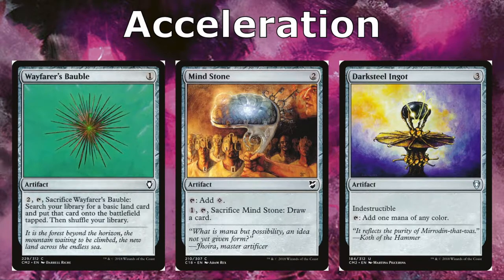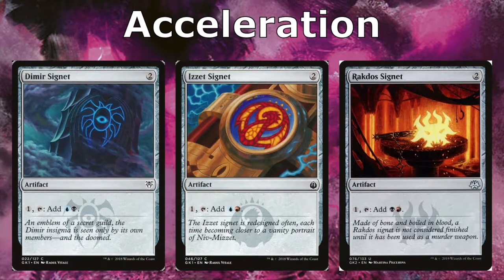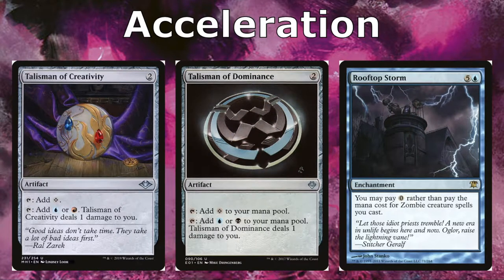For accelerants, we're running Wayfarer's Bauble, which gets us a land onto the battlefield early. Mind Stone and Darksteel Ingot both tap for mana, and we can sacrifice the Mind Stone to draw cards. We're running all three Signets — Dimir, Izzet, and Rakdos Signet — which tap to give us extra mana. Talisman of Creativity and Talisman of Dominance both give us colorless, but we can tap them for two of our colors and deal a damage to ourselves if we need color fixing.